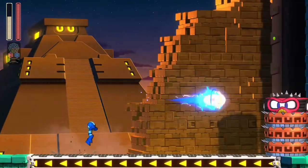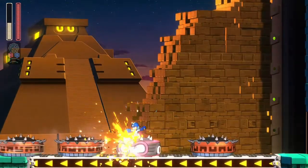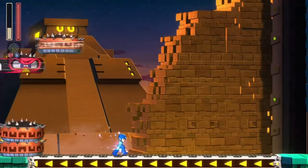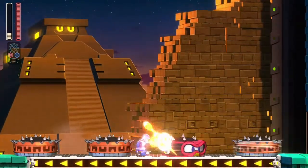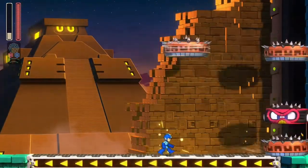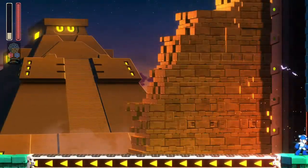We have this boss again, but this time we're on a conveyor belt. I should be able to get him - I don't really need his weakness per se. And there we go. Now up ahead here, we actually have what you call a dark Eddie, basically.